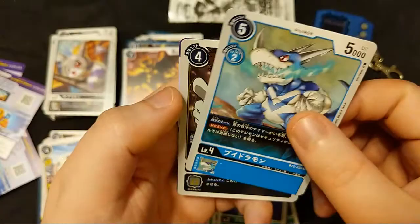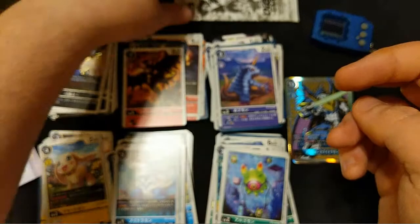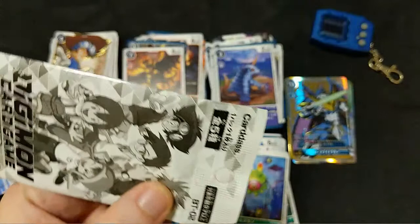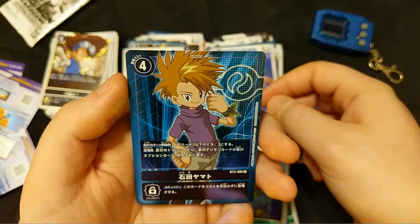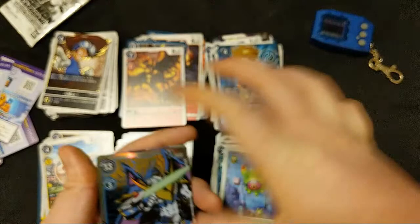Our final rare is Taichi - the black Taichi! We got four Tamers total. We got one more Tamer in here - the box topper - and we didn't see Sora yet so I hope it's Sora. I don't have any Sora cards since Sora is new for this set. Let's see - and the secret Tamer card is Yamato! Purple Matt. I don't know what he does but he's there.